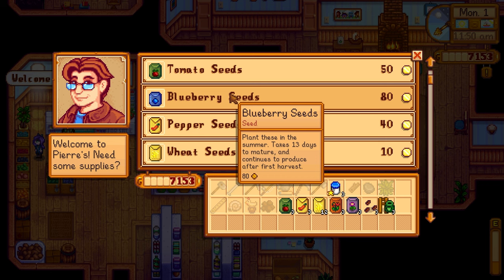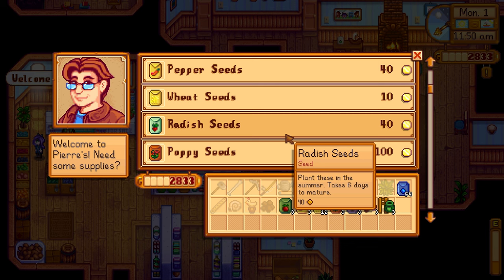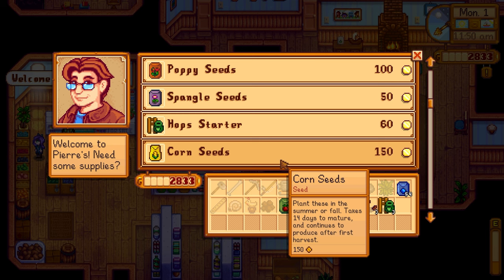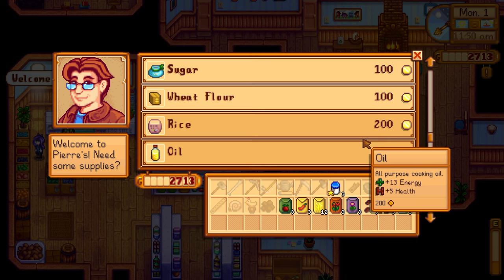We can always sell our mayonnaise if we need to — that's 850 extra dollars. Let's see how many blueberry seeds we can get with the remaining money. I'm gonna do it in groups of six — great, we got the full 54 to fill out that area, so that's fantastic. We do need a summer squash — I think I have a couple of those seeds. Then the last ones we need would be radish and corn. We need five gold quality corn, although we can do that next season too. Let's get three radishes.